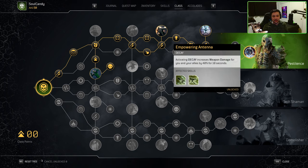Last but definitely not least, we have the final node in the Pestilence tree: Empowering Antenna. This node provides you and your allies with an additional 40% weapon damage anytime you use Blighted Rounds or Blighted Turret, and this buff lasts for 10 seconds. We're more focused on our Blighted Turret for this node. As I mentioned, with this build Blighted Turret is at a 7.1 second cooldown while the 40% weapon damage buff applies for 10 seconds. This means the cooldown for the turret comes up faster than the 10 second damage buff window, resulting in 100% uptime of the weapon damage buff.